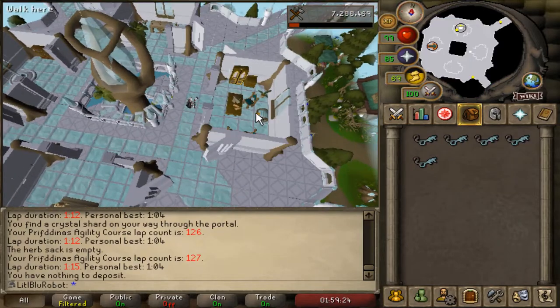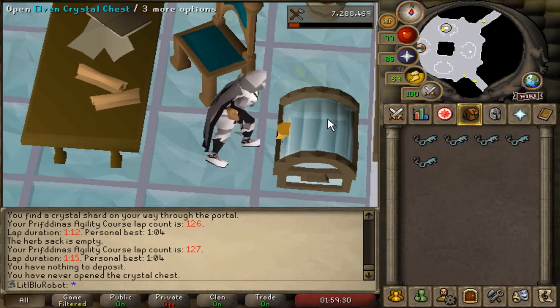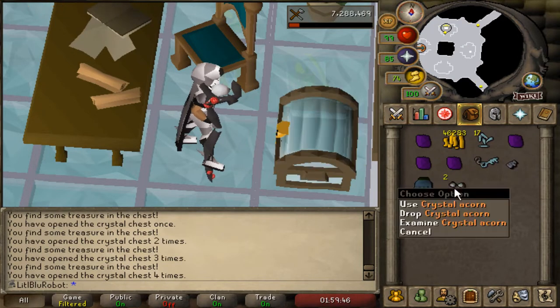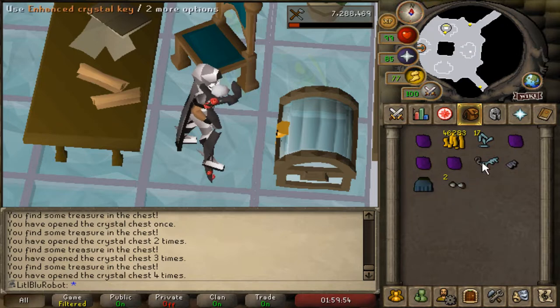Is that the chest? That IS the chest - and apparently my count says I've never opened it, so let's change that. I just profited crystal shards! And there are crystal acorns - I forgot these existed. You can grow a crystal tree, can't you? I'm going to have to look that up.